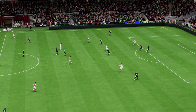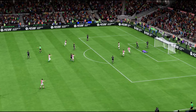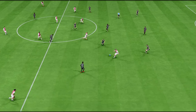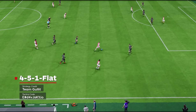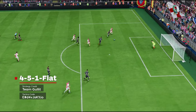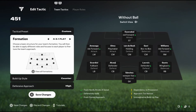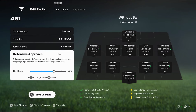First up is the new version of FC 24's most meta formation, the 4-3-2-1. FC 25 has gotten rid of the center forward position, making that formation not as good as it used to be, but the pro players at Team Hullet have used the 4-5-1 flat to recreate this iconic formation. Once you've set your formation to the 4-5-1 flat, switch your build-up style to counter to get the ball forward quickly when you recover it, and set your defensive approach to high to keep your defense up the field, causing havoc.